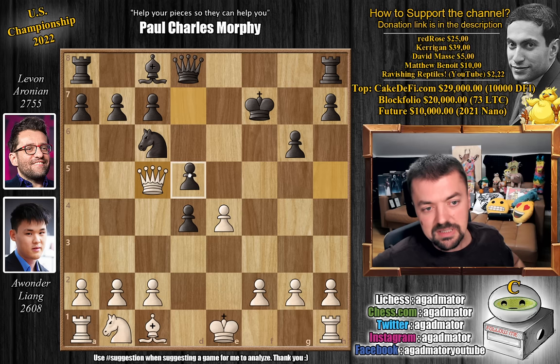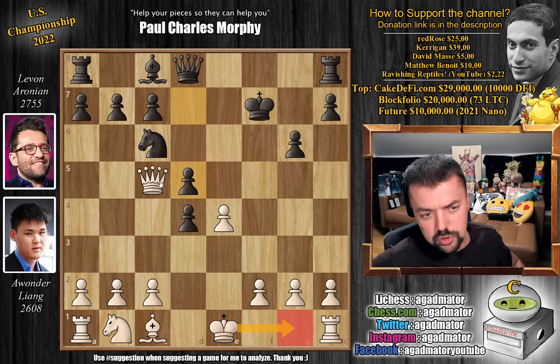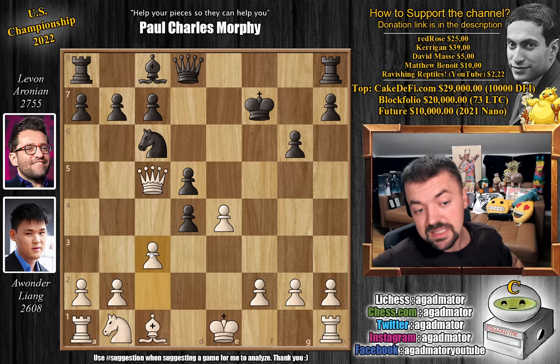But here, pawn to d5 instead does not follow Morphy's advice of pawn to d6. And now we have pawn to c3, and this pawn to c3 is a new move in the position. There have been some attempts of castles, also queen captures on d5 check, e captures on d5, and advancing the pawn to e5 - but c3 is a new move. So already as of move 10, we have a completely new game.